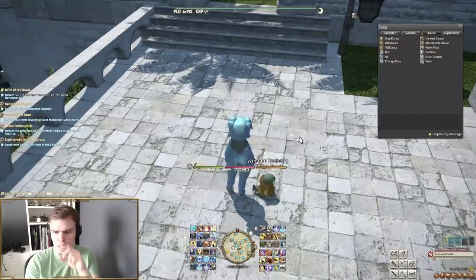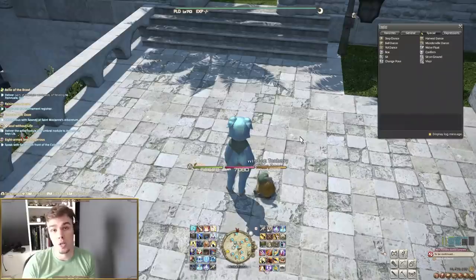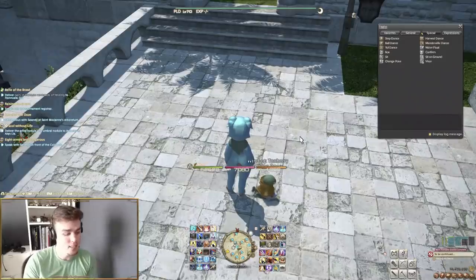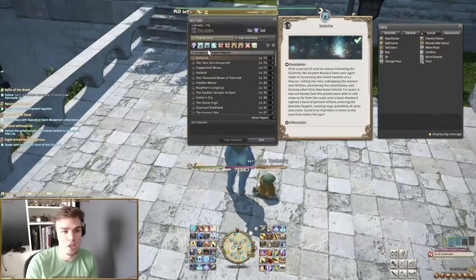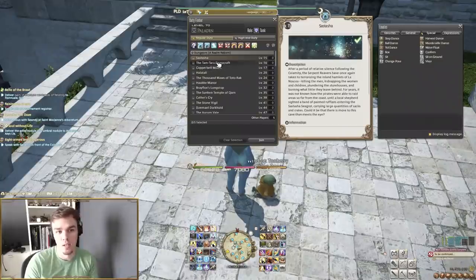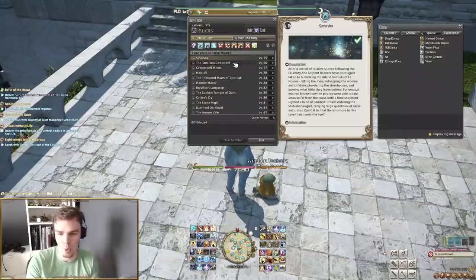At level 15 you also start actual ARR dungeons. Opening the dungeon pane, you'll notice Sastasha unlocks at level 15. To get the Duty Roulette: Leveling open you need more than one dungeon to choose from, so you need to push a bit higher — there are dungeons at 16, 17, 20, and so on.